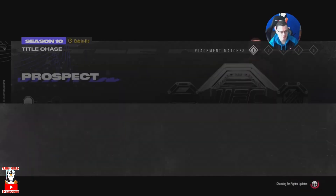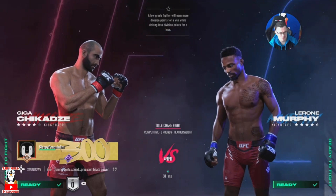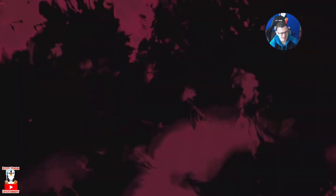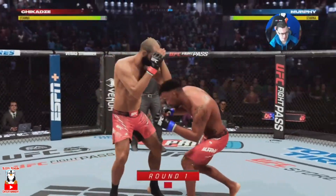Hey guys, welcome back to Sleepy Penguin Entertainment. Because it's Season 10 of EA Sports UFC 5, I'm going to upload my placement matches for you guys. These were from last week but I think they're interesting enough to upload. The first fight uses Gigage against Leroy Murphy.